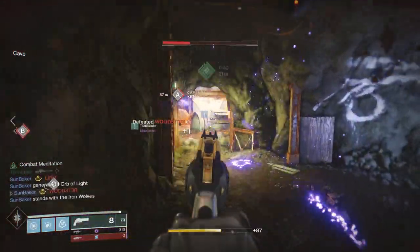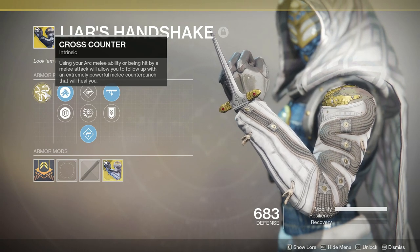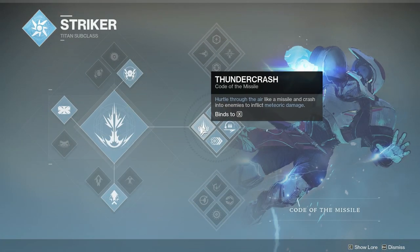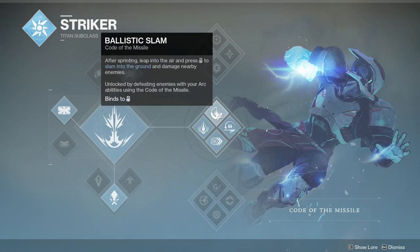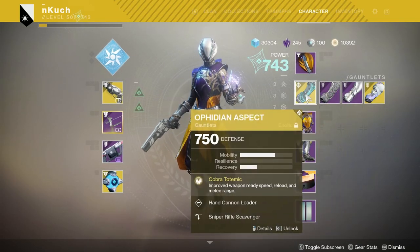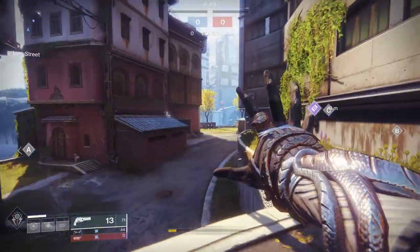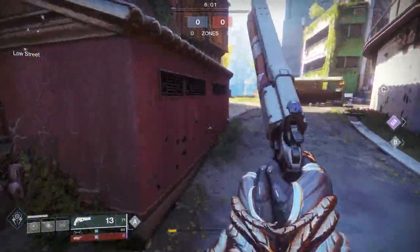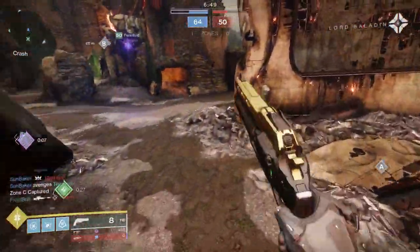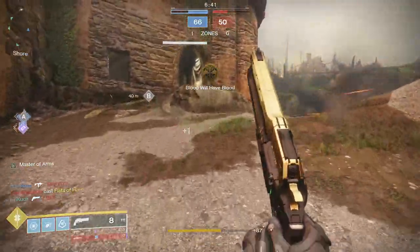Once you're done with grenades, move on to melees. For Hunter, run bottom tree Arc Strider with Liar's Handshake for cross counterpunch — great synergy for melee kills. If you're on Titan, run Synthoceps with the death-from-above melee animation. On Warlock, run Ophidian Aspect to increase melee range — the Stormcaller melee seems to have the most range of all Warlock melees. You can use the same combo of two Last Word shots followed by a melee. Once melee and grenade progress are done, your super progress should basically be complete too, since you'll be popping super naturally during matches. Finish up and head to Lord Saladin.